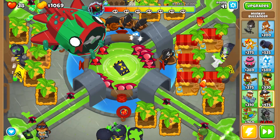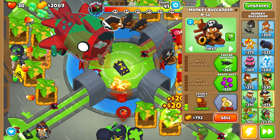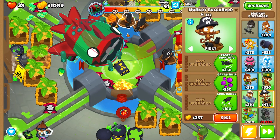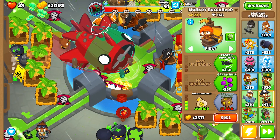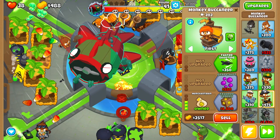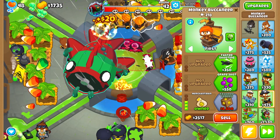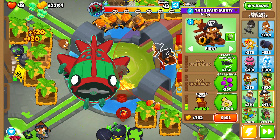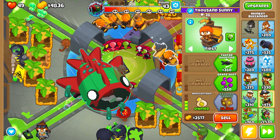Get a few boats in the top as you can see. You must remove the wall and get 0-0-3 boats. Do not be hasty to sell your farms. The goal is to kill round 42 camo bloons with just the boats at the top. The sooner you upgrade them to 0-0-3, the more money you will have. On round 42, give one of them the grape shots and the rest are just 0-0-3. Then upgrade the boat on the right to 0-0-4.